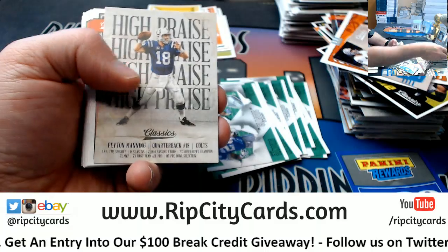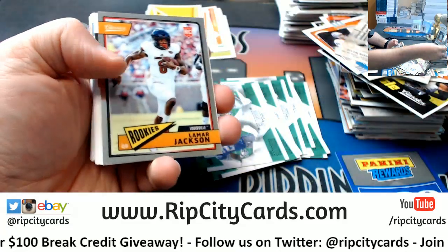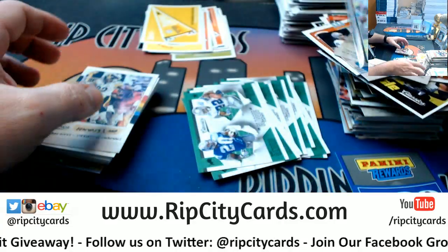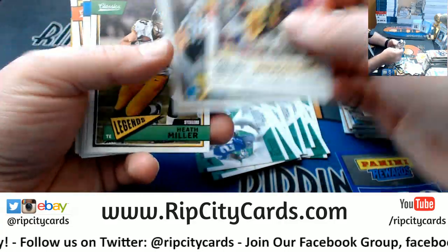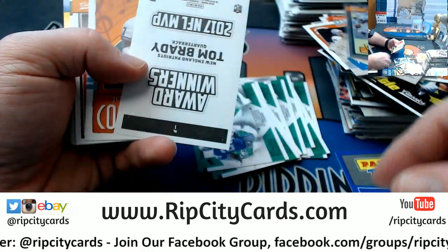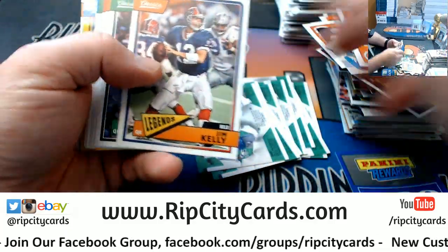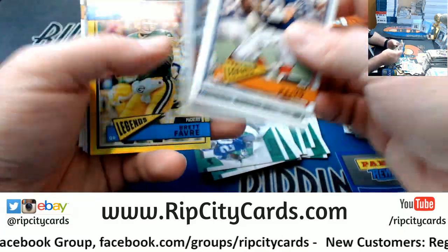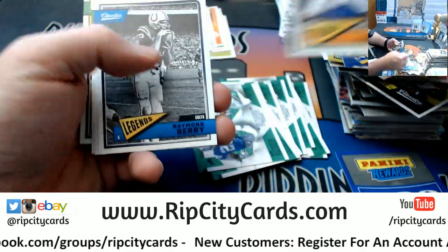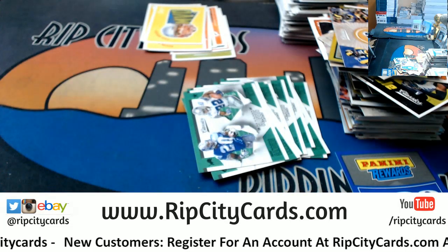Denzel Ward to 99 rookie. JT Barrett rookie. Lamar Jackson rookie Chrome — second rookie Chrome for him. Luke Falk rookie. Sticker for Tom Brady. Fitzpatrick rookie. A Favre Chrome Gold, 2 out of 65. Mason Rudolph rookie. And that's that.